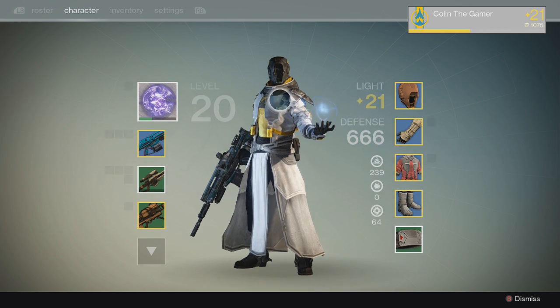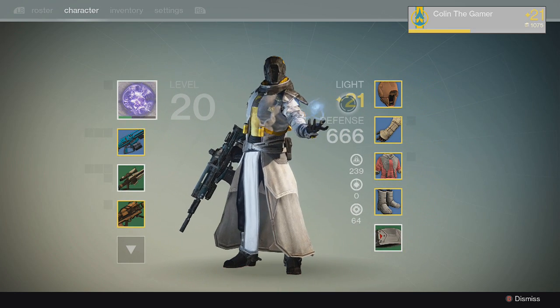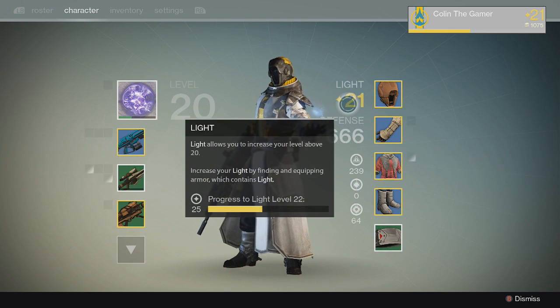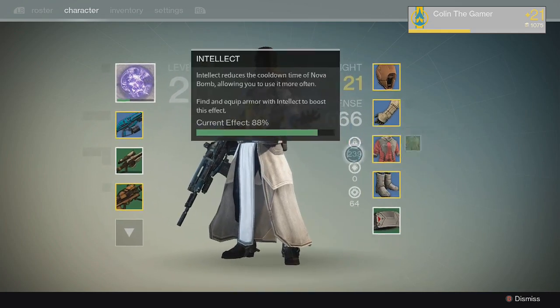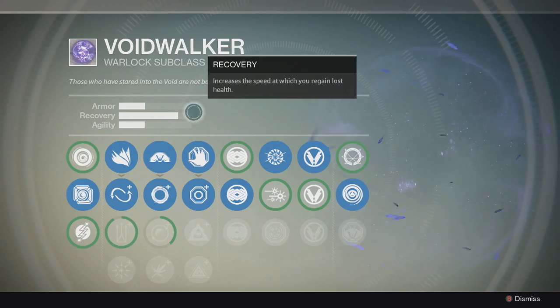For starters, here's my Warlock. I was going to wait until he gets to level 20, but he is actually at level 21 now due to the light. So that's pretty cool. I have some sweet armor here. Alright, now let's go check the Voidwalker.